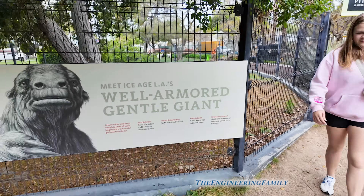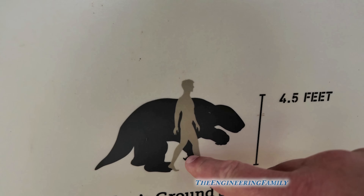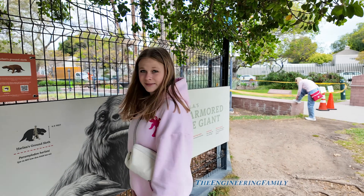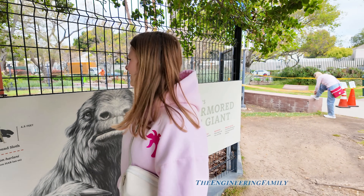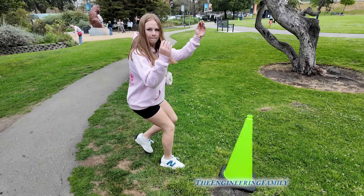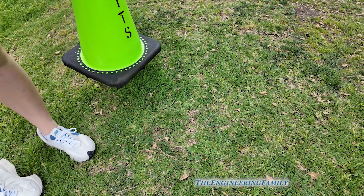Harlan's ground sloth — we saw that in the museum! Over four and a half feet, so I'd be taller than it, but that's still a big sloth — it's bigger than a bear. They weigh 2,000 pounds. Marshall is in danger, so we need to find him. These cones are where the tar is seeping up. You can see it there — it says 'tar pit.' Let's lift it up and see if Marshall's underneath. Nope, nothing there.